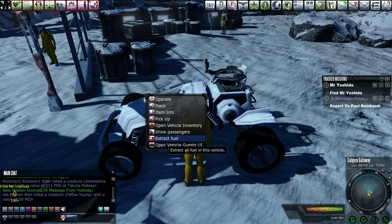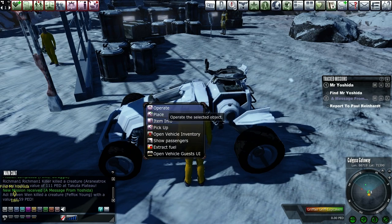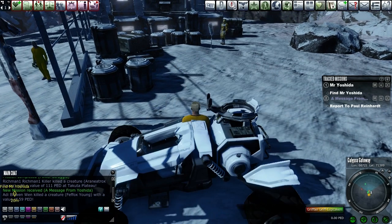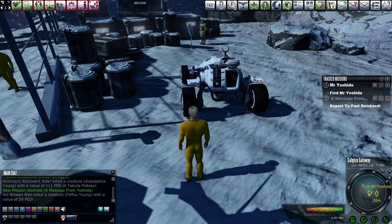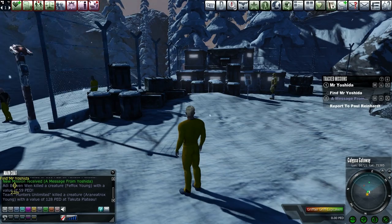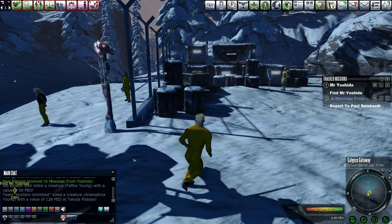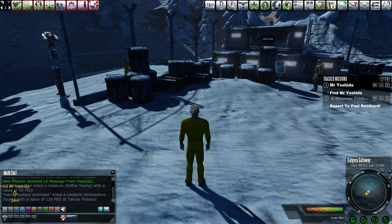Extract fuel? That's not what I need to do. Open vehicle inventory — pick it up. So I think we're gonna stop there. My homework is to figure out how to fuel up a vehicle. If I get that figured out, then we will continue on and I will go find Mr. Reinhardt. There is a link in the description — if you'd like to check out the game, if somehow I convinced you that you should play this, please use the link below because then they will know that I sent you. Otherwise, thank you so much for watching and I will see you next time. Okay, bye.